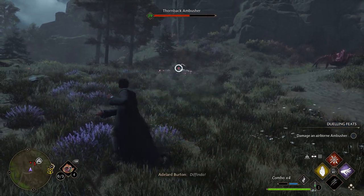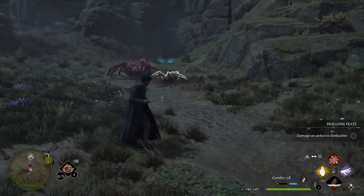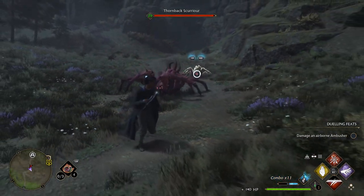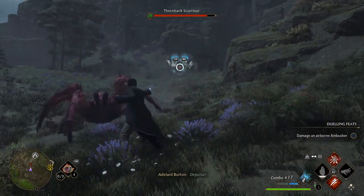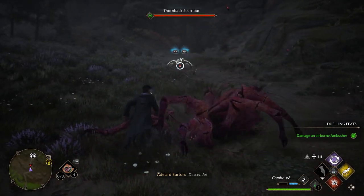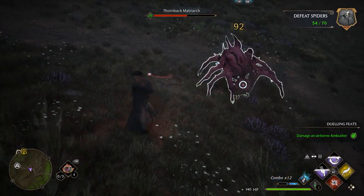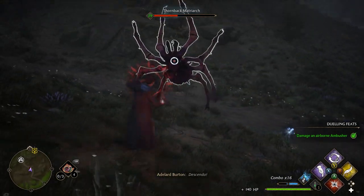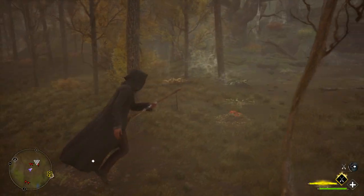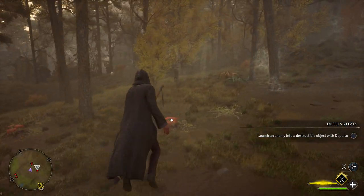Hello everyone and thank you for watching. In this video I would like to show you how to properly counter all the various spiders and turn your combat from this into this. There are four main types of spiders: shooters, ambushers, scurriers, and matriarch — and each of them has a weakness you can exploit.